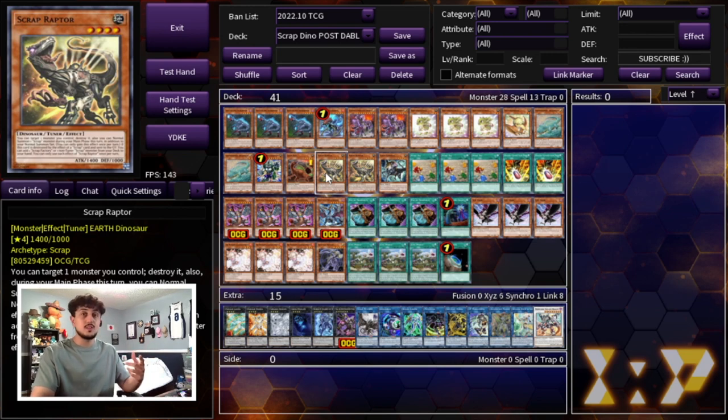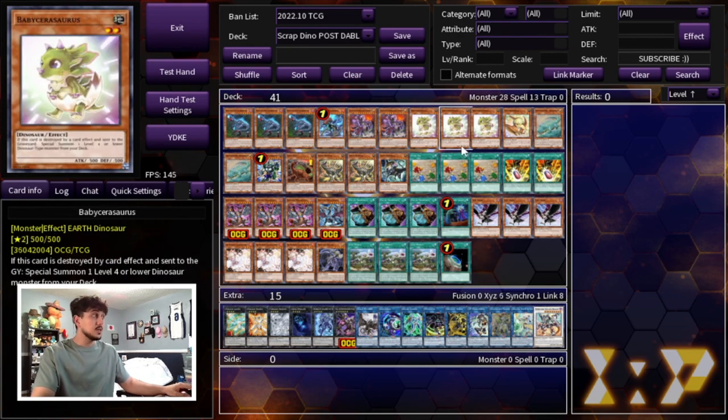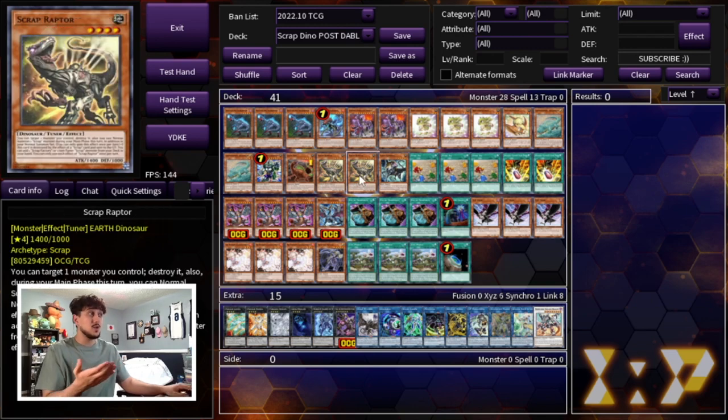The really cool thing about this deck is if you open Miscellaneous plus Ovi, or Ovi plus baby, or Miscellaneous plus baby, there's still full combo. There are so many two-card combos in this deck that end on the same insane boards, and that's why I think this deck is so powerful. Yes this is a going-first deck but you're playing Dino, you're playing big Conductor Tyranno, you're playing hand traps. The Scrap Engine itself is also really good going second because it gives you access to Scrap Wyvern which can pop cards your opponent controls.